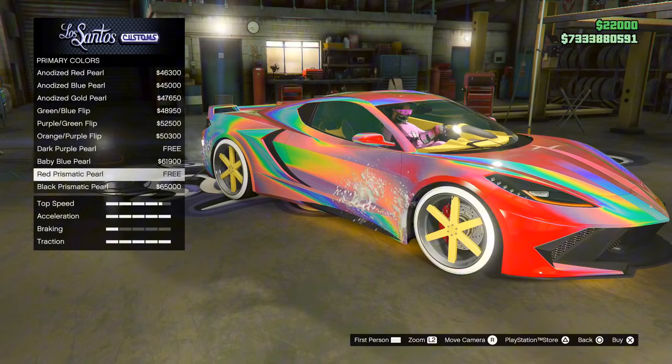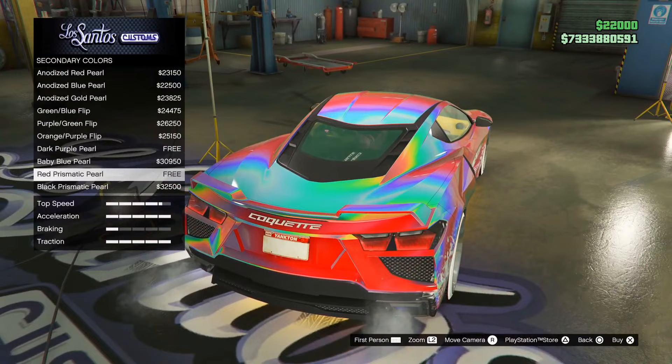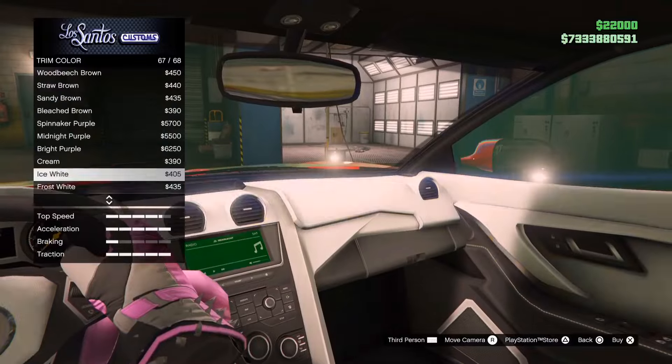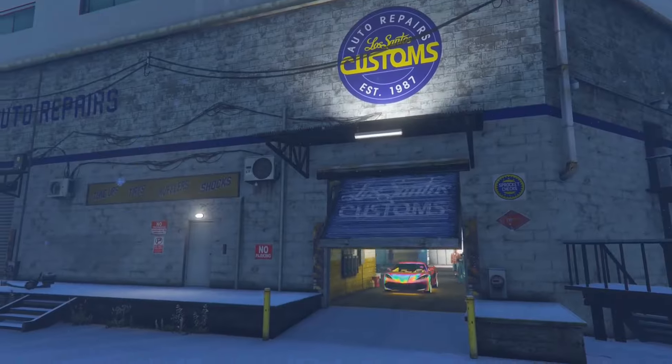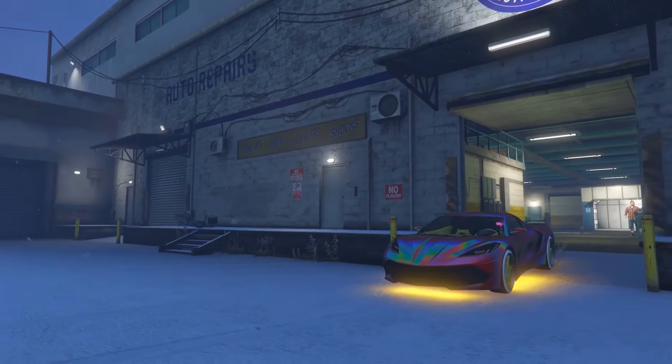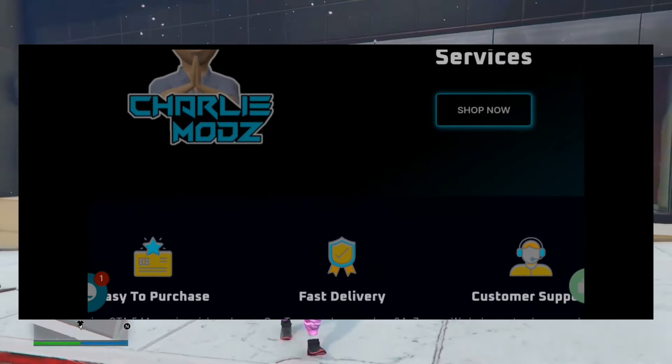Two of the chameleon colors are actually free — the red one and the dark purple are free, which is pretty cool. This is actually the car in the thumbnail of today's video. As you can see, it's the red chameleon color and it does look pretty sick. Now let's move on to the next method for old gen.